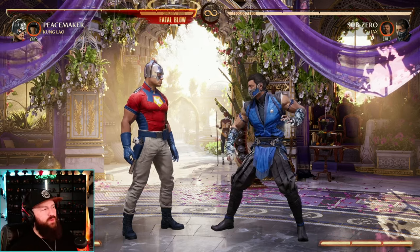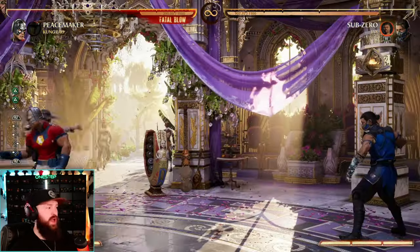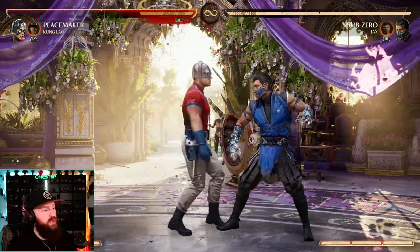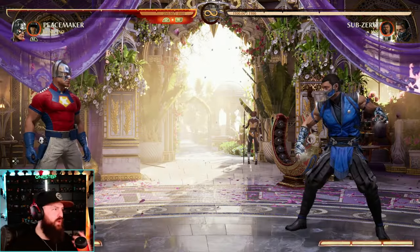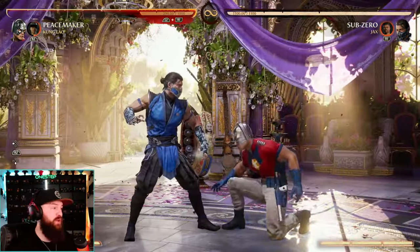I like Kung Lao for that same reason, though. We get the back hat, which is the low, and that can be good for mix-ups. You can hold that and go for the teleport — that's a low-overhead mix, which is some pretty crazy stuff. We get combo extension, of course. And if you don't like the way that Peacemaker's mobility options are, well, Kung Lao as a cameo gives you that teleport, allowing you to have that mobility option.